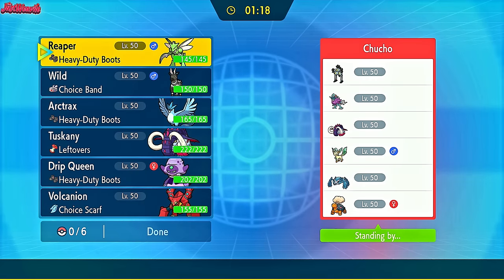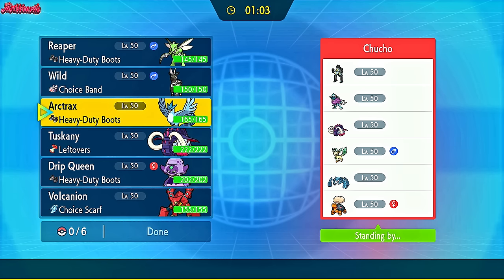Chucho has brought a pretty cool looking team with Sandy Shocks, Walking Wake, Great Tusk, Leafeon — awesome to see — Metagross, and Torkoal. They'll probably lead with Torkoal or Sandy Shocks. I could lead off with Articuno straight away and go for the Tera Ground shenanigans, but I kind of wanted to keep the typing around for the Leafeon.